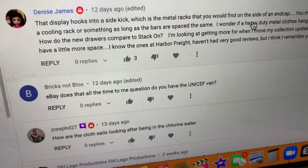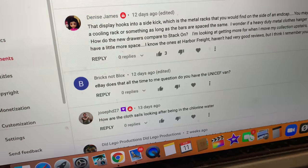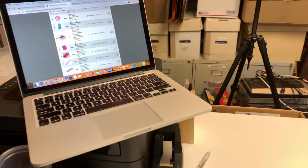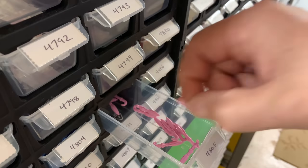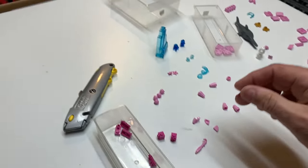Bricks Not Blocks asks — eBay does that all the time — he says, 'Do you have the UNICEF van?' No, I don't have that. There are some of those special edition vans — there's UNICEF, there's the Dannon one. I don't have all the instructions for the Canadian post trucks. So there's a lot of Vintage Town exclusive sets I would like to get, and I don't have that one.